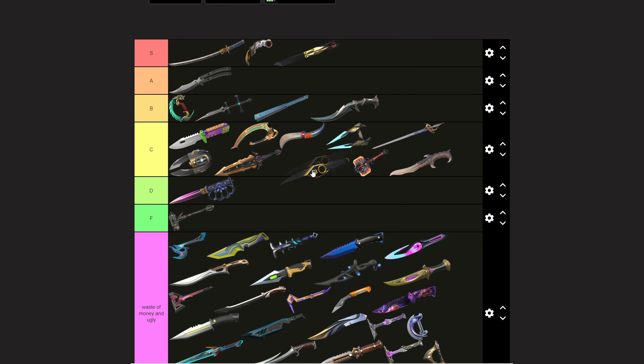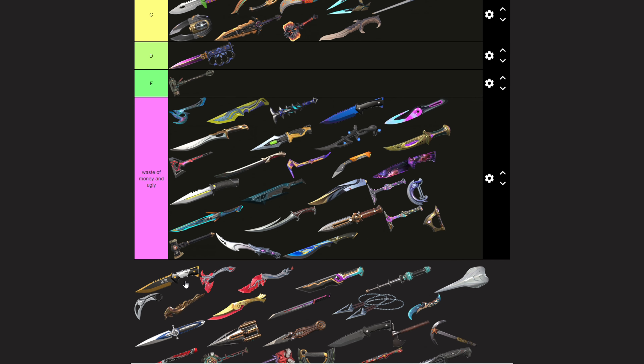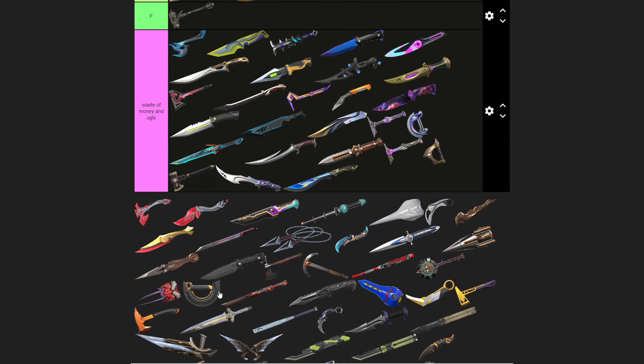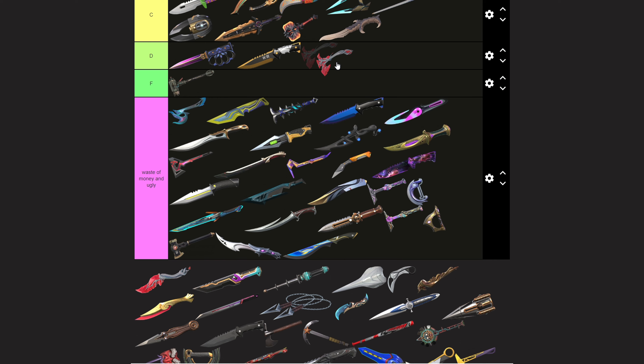The Kunai — I know I might get some hate on this because it's not S tier. Some people say all the Champions knives are S tier, but I think the Kunai is A tier. The Ego Knife is D tier.